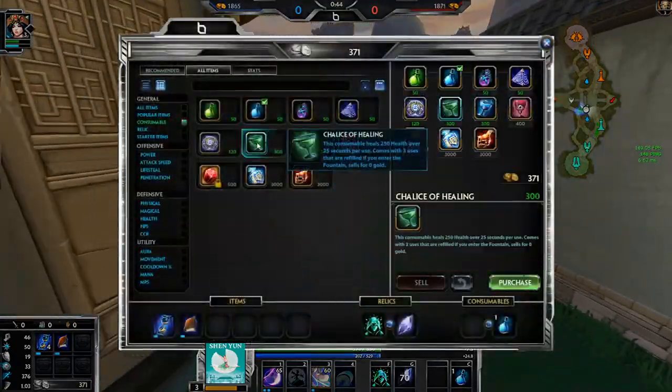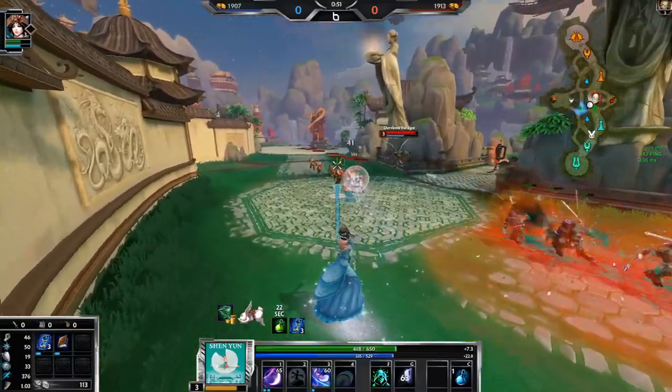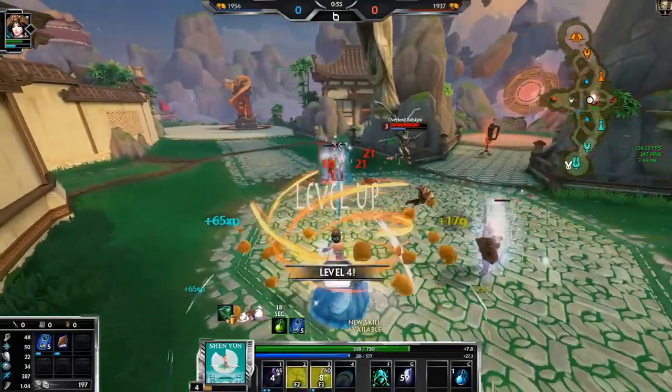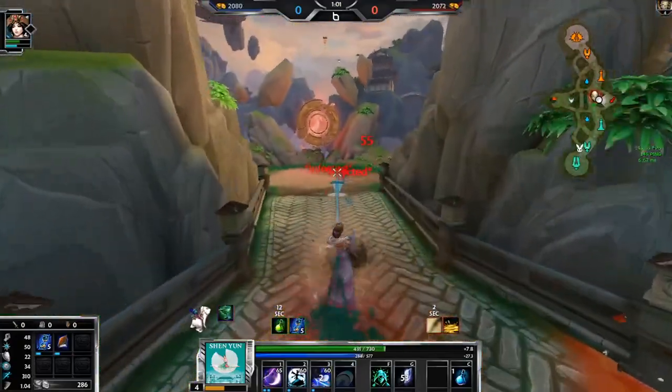I'm probably gonna use another potion and then get Chalice - though Chalice doesn't make sense because I'm not gonna be going back to base very often so it's not gonna refill. But I'm getting it because I get three potions at once with one Rabbit trip, so it's kind of nice. Maybe it's a bad idea though because it's not really gold efficient.